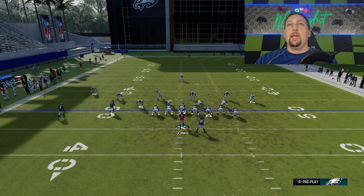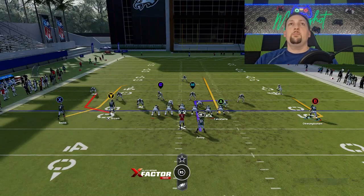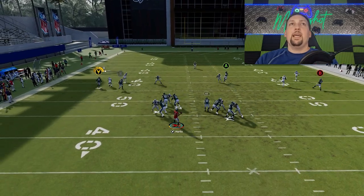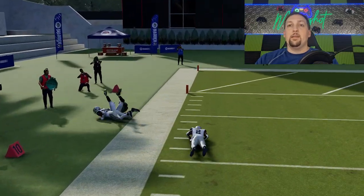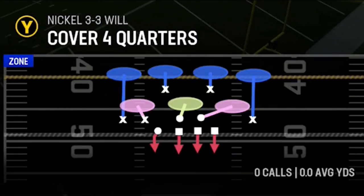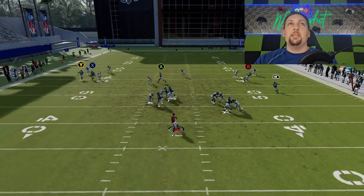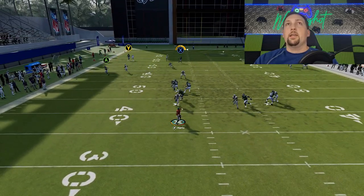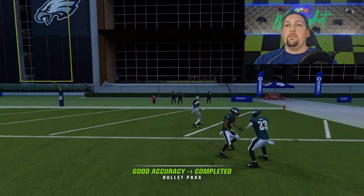If you want this to be a one-play touchdown against cover three, put the A route on a streak to pull back the safety. If you even motion the guy out, the safety cheats over just a little bit — making it easier to get outside the cornerback for the catch and run. It takes a good pass lead, but you can see how explosive that could be with the right throw. Against cover four quarters, just put the running back on a wheel route — the X route gets lost in translation as it's unclear whether the safety or middle linebacker is supposed to match with him. Cover four is just easy to beat.